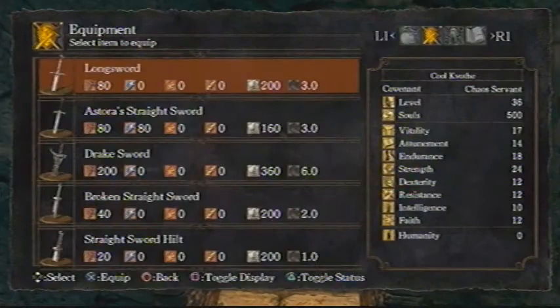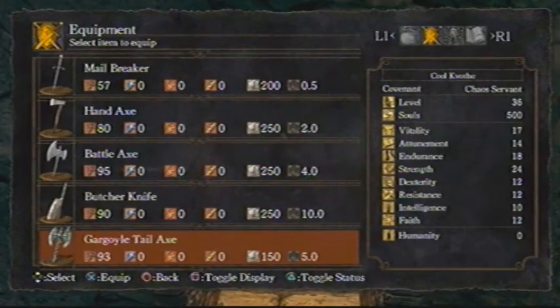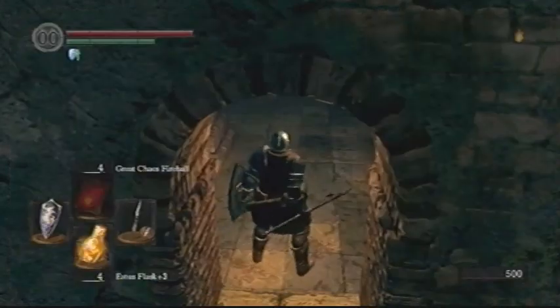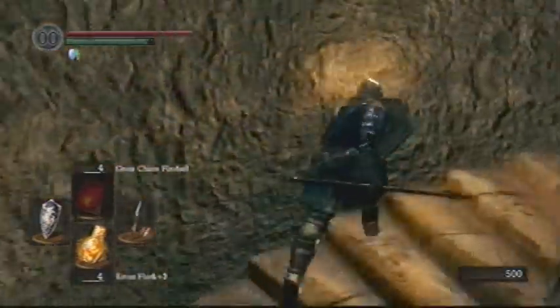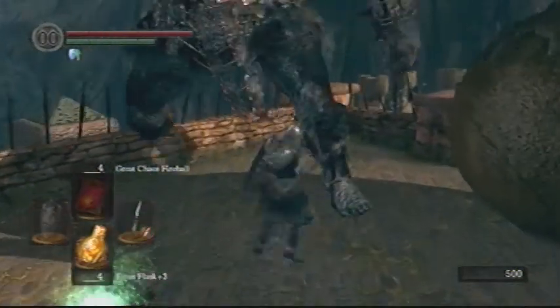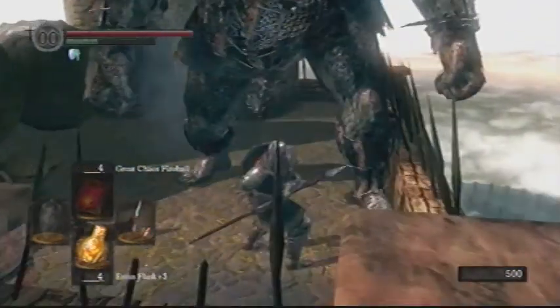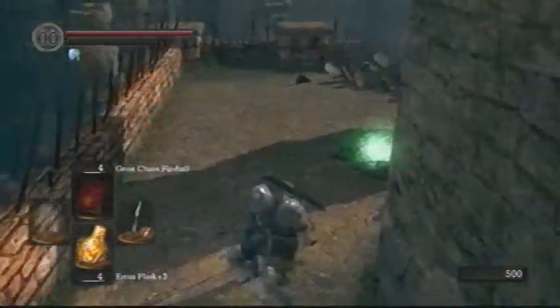And we're back after a little edit. We're going to take on this guy again. I decided the Zweihander is a little slow, so I'm going to try out this Lightning Spear, which we got from the Mimic a little earlier in the last episode. So I run up the stairs here, and this is a little bit better. I still do a bunch of stupid stuff, but not nearly as bad as last time — I don't die, as you can probably see.